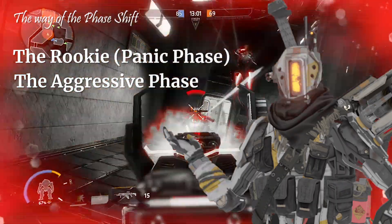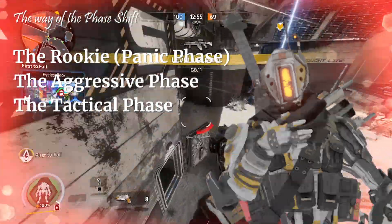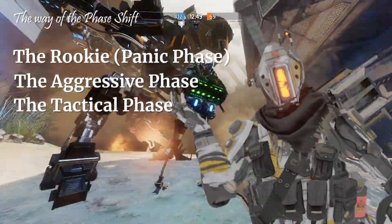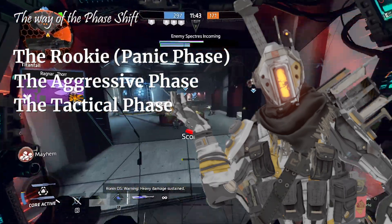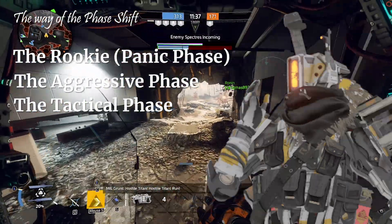The last strategy worth considering is tactical phase shifting. To play this way, you only need to use phase shift for relocation or reloading while not in combat. It might seem weird, but the repositioning actually allows you to get ready for the next gunfight. And there's one more way — combining all the strategies — and that's the eyeless way.